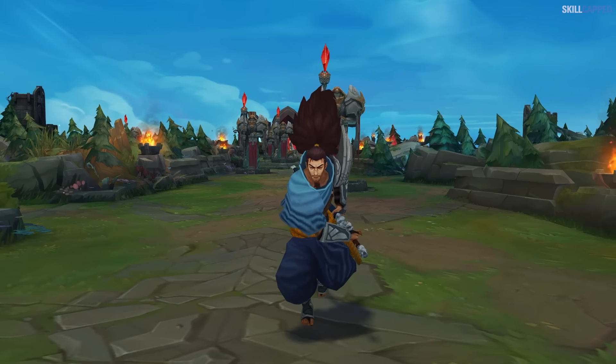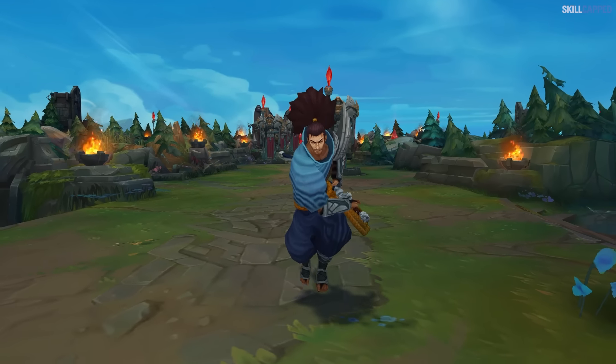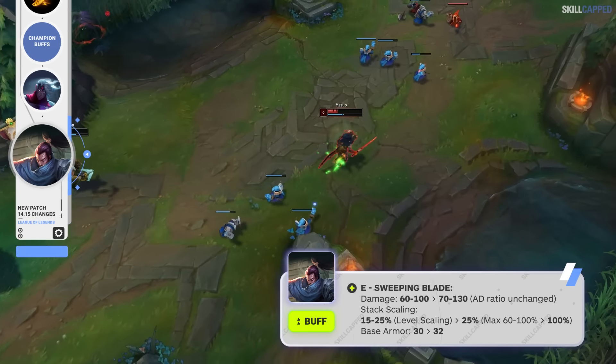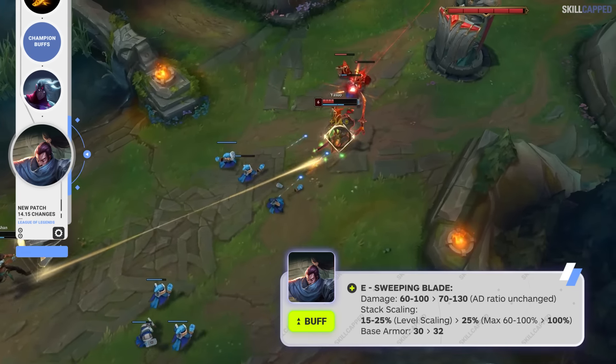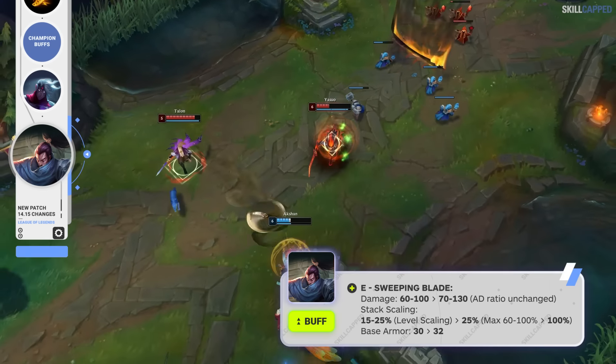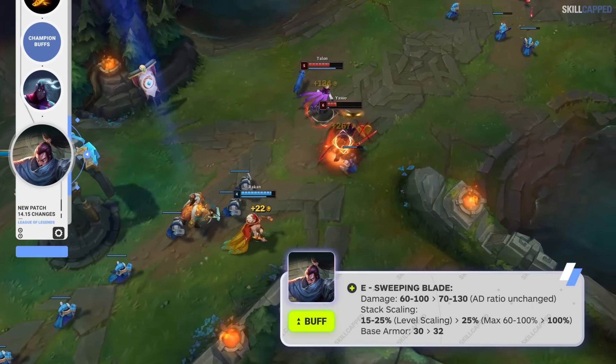Since Kraken Slayer is being nerfed, Riot is buffing Yasuo, as he's been a big Kraken user this season. E damage is going up from 60 scaling to 100, to 70 scaling to 130. E stack scaling is being changed from 15 scaling to 25%, to just 25% flat. Base armor is also buffed, going up from 30 to 32.